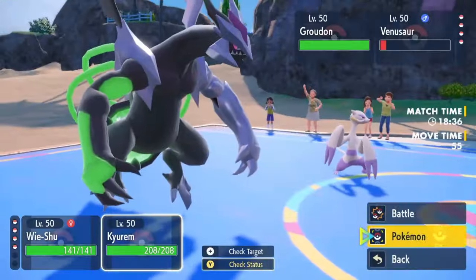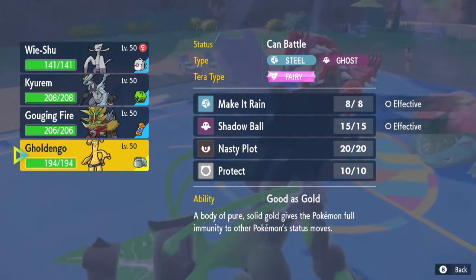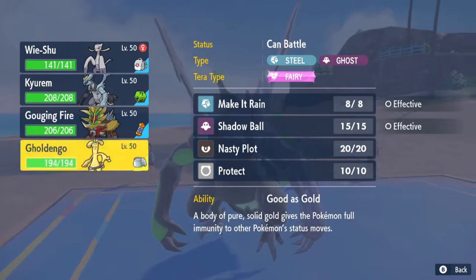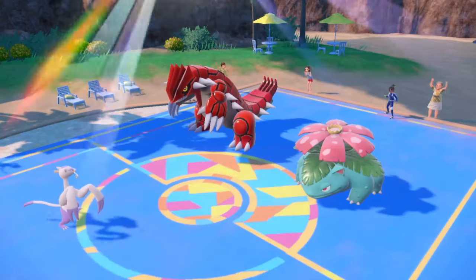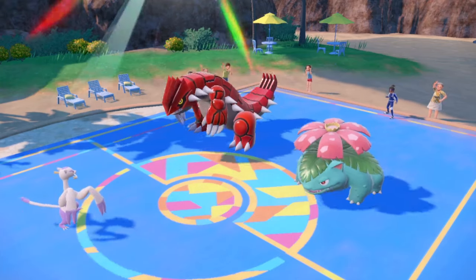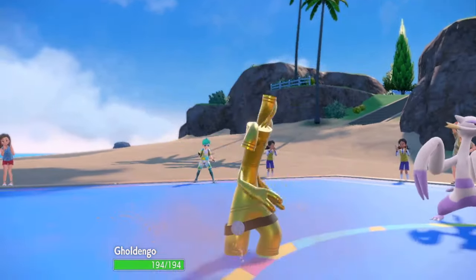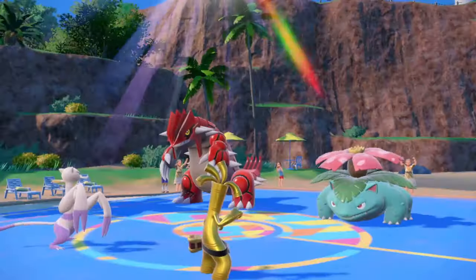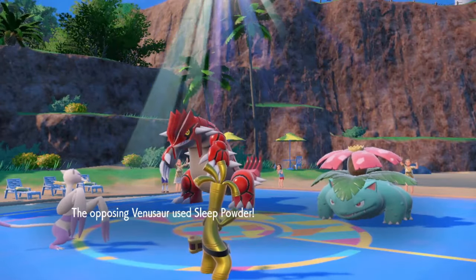I'm going to go Wide Guard. I could switch out into Goldenglow to dodge a Sleep Powder, but actually — that's what I'm going to do. I'm going to go into the Goldenglow, because even with the plus-one speed boost, I don't outspeed Venusaur. In Sun, it gets double speed — it's plus two speed. There's Sleep Powder. There's the Goldenglow dodge.